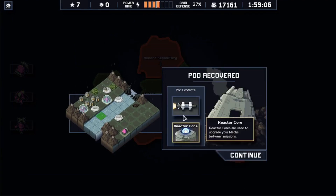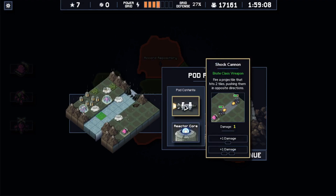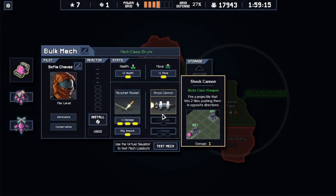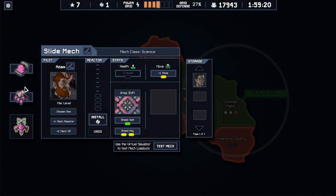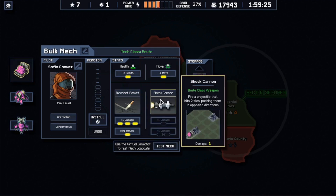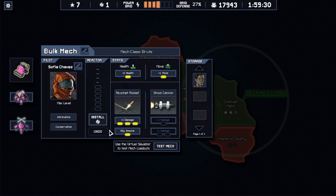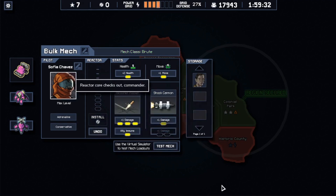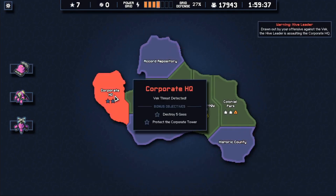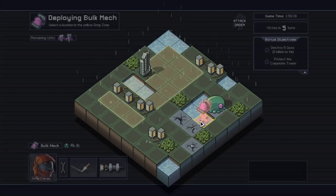Time pod. Brute class weapon — fires a projectile that hits two tiles pushing them in the opposite direction — so I'm just going to go ahead and throw that on here. It never hurts to have different capabilities. Sometimes the sideways on the current weapon is problematic, and the straight-ahead nature of this one could be helpful. I'll give it a plus-one damage. All right, we are headed back to the corporate HQ — gotta save it from the blobbies.